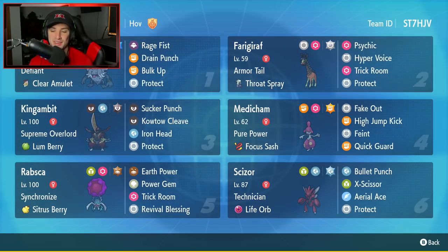The final Pokemon is going to be everyone's favorite — it is going to be Scizor over here. Technician and the Life Orb. You get this Pokemon in Trick Room and it can legitimately start teeing off on Pokemon. It has Bullet Punch, X-Scissor, Aerial Ace, and Protect.